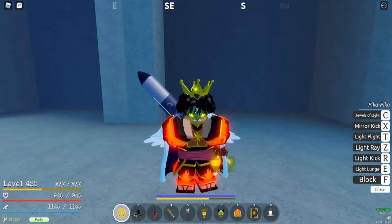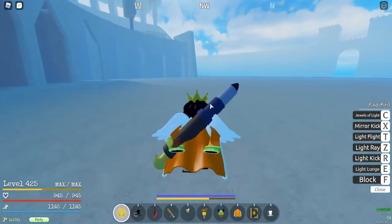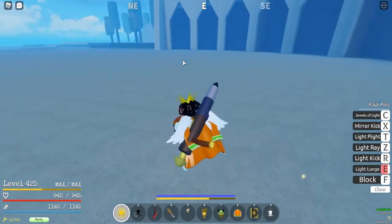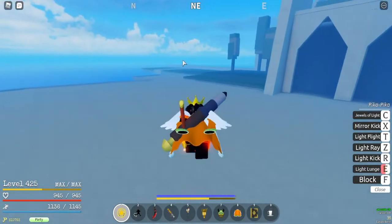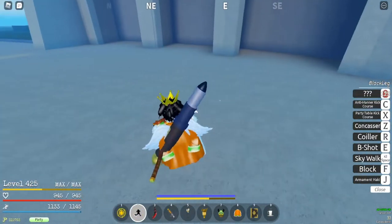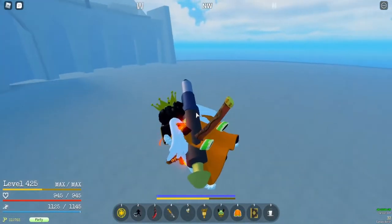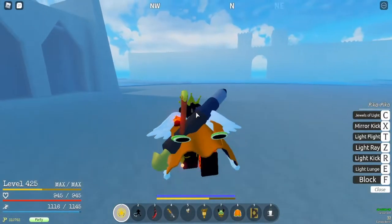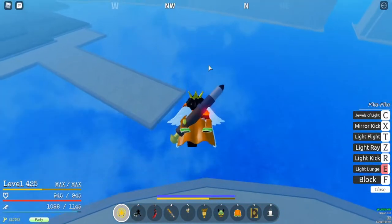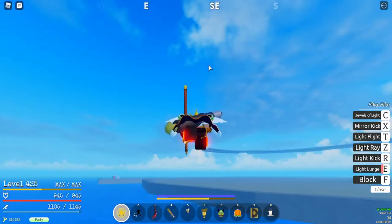The first move is Light Lunge. Light Lunge is where you pull out a light sword and lunge forwards. This can be used as a guard break and as a combo starter. A second use outside of PvP: if you ever fall in water, you can use Light Lunge to get out.